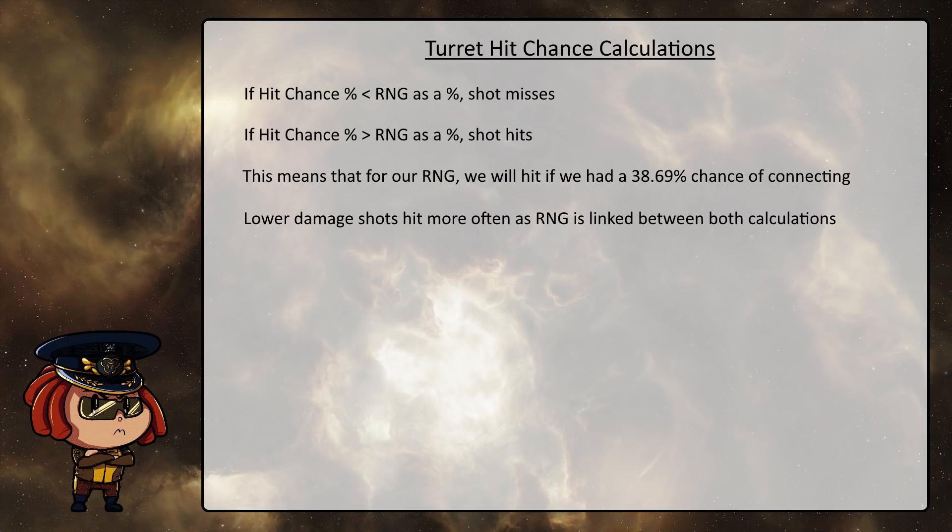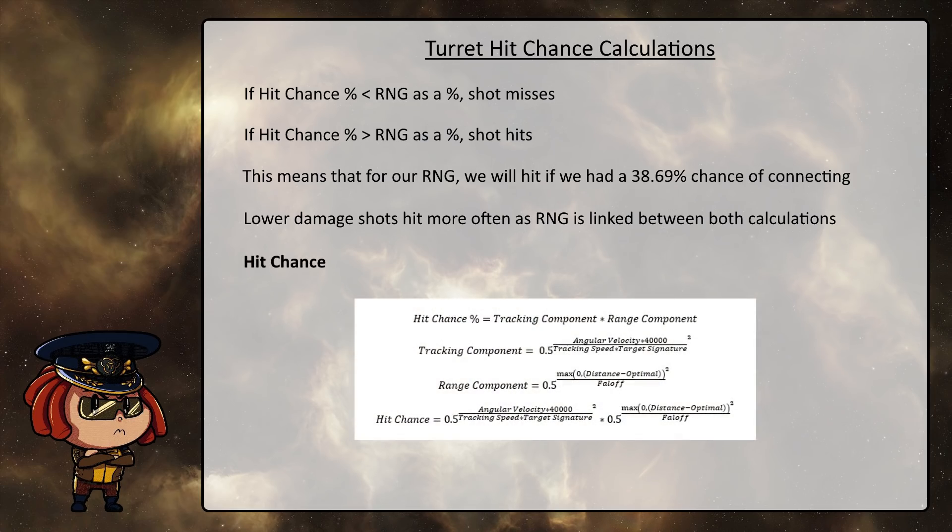It's one of the reasons why you do less damage to a target that's moving in a way that's difficult for you to track — your higher damage shots won't connect with them, as you need a higher percentage hit chance to have those land in the first place. Your hit chance calculation is actually a very, very large formula, but we can break this down into two separate components — the tracking component and the range component — and then bring them together at the end to make things a little more easy to understand.